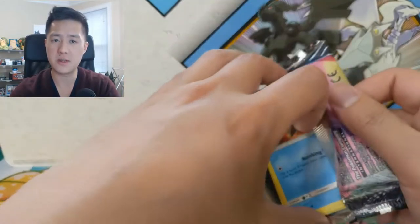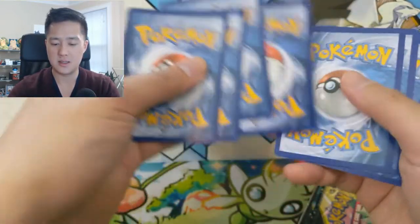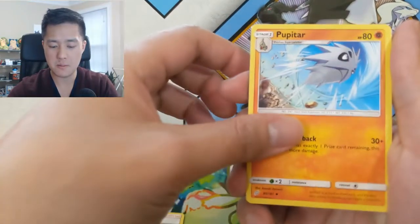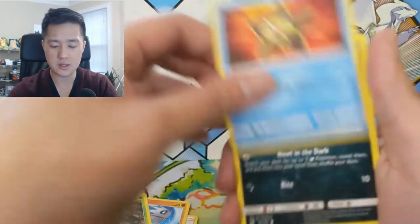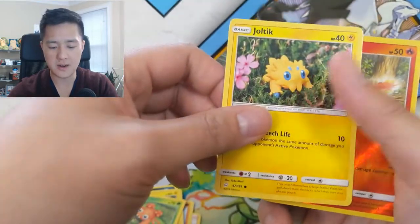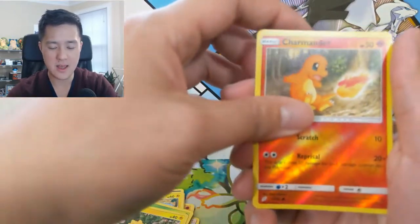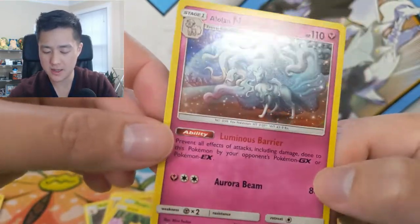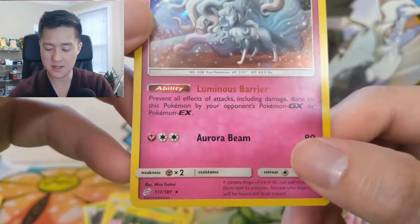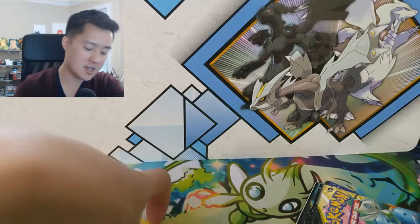It's been a little bit since we've opened Team Up, so it's nice to get back into it. We got a Metal Energy, Eevee, Pupitar, Kakuna, star, Poochyena, Alolan Geodude — the floating rock — Paris again. Then we have a holo Ninetales. Not bad — this one has a cool ability where it doesn't get hurt by GX or EX Pokemon, so if that's all your opponent has, you have a good chance of winning.